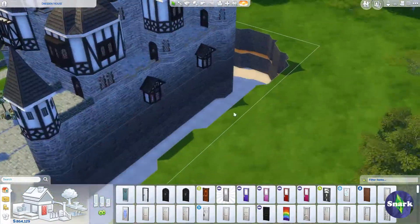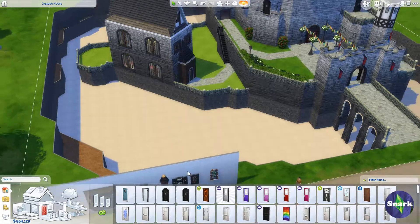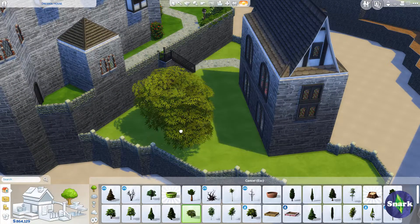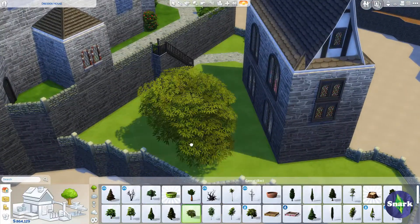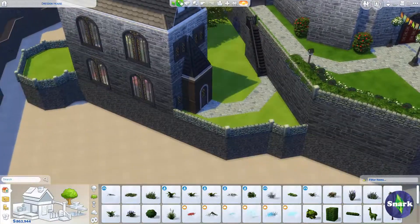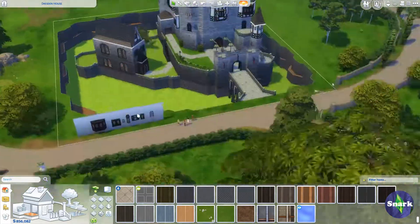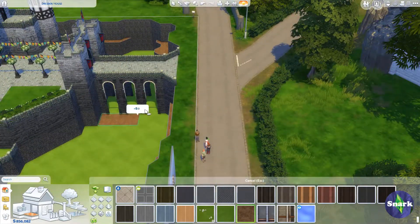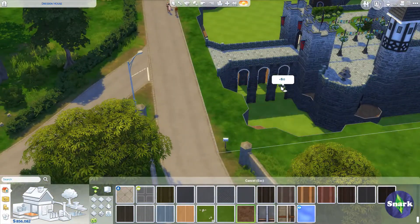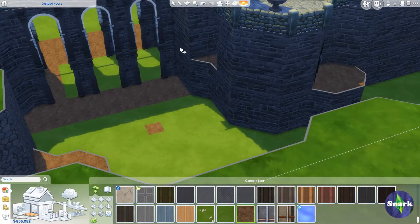I talked about in the Old Mayor Inn build — which will be linked at the end of this video — how I went to the Renaissance Fair a few weeks ago, and that was one of the things that inspired me to do this Let's Play and these builds. I'm actually going back — I'm really excited to go to the Renaissance Fair again. It's the Bristol Renaissance Fair here in Illinois, and I think it was voted best Renaissance Fair in the country many years in a row, up until like 2015 or 2016 or something like that.